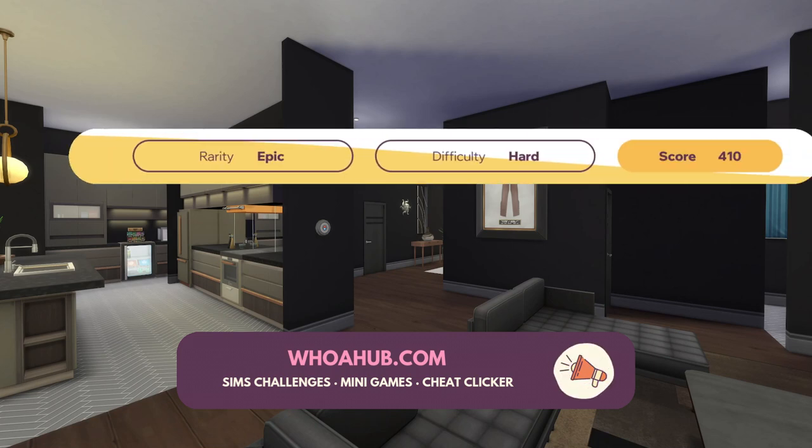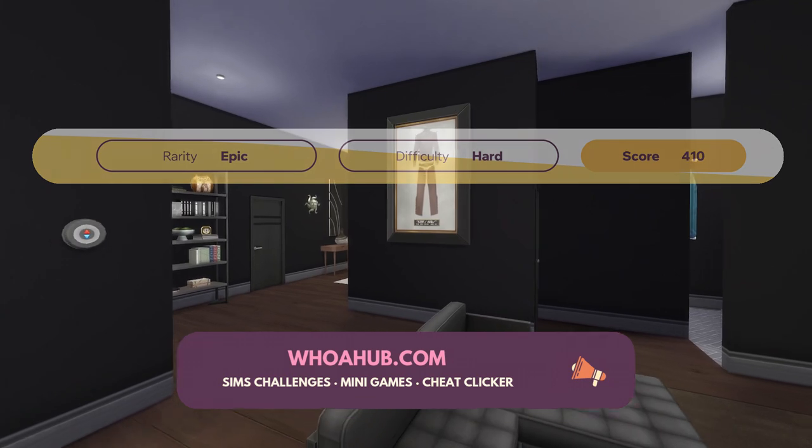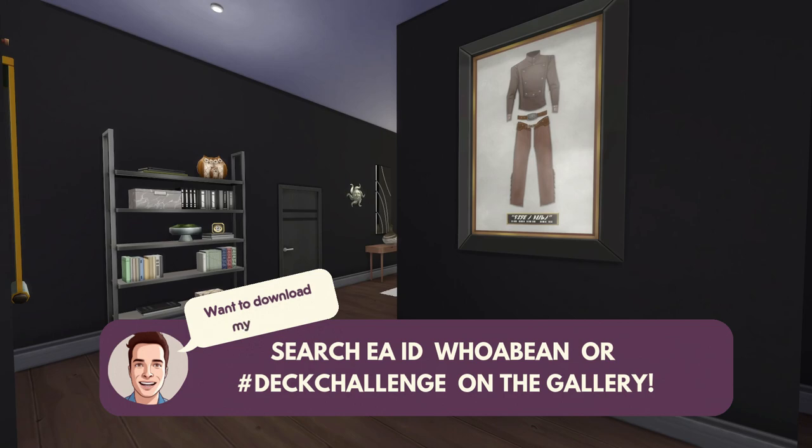As we can see here, my overall score — if I say I completed all these cards — would be 410, on an overall difficulty of hard. Our rarity was epic, which basically means the rarity of the cards that were dealt. There are certain cards that are dealt more than others, and the more rare they are, the higher the rarity rating. So an epic card doesn't come up very often. Anyway, let me know what you think. The house will be up on the gallery — if you search hashtag deck challenge — and I'll also pop a link to it in the description. I'll try and post it on my Twitter as well.